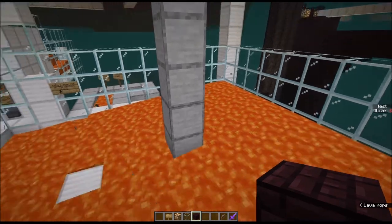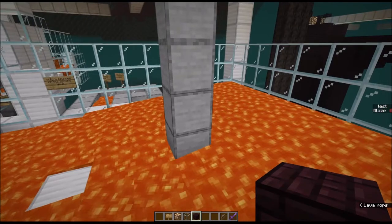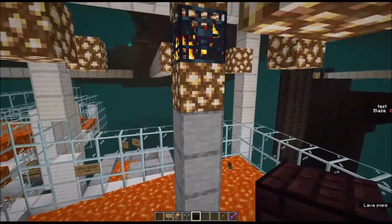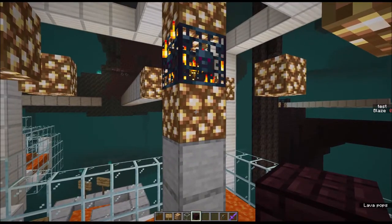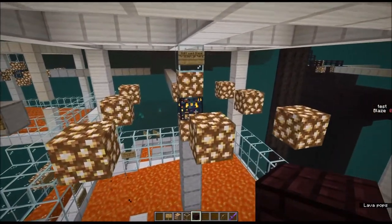Looking at the light level: if the lava is 15, that will put the block above at 14, then 13, then 12, then 11. So if the bottom block is 11, that means the block up near the spawner will be 10. So we should be safe as far as lighting goes, and that should keep our spawn rates as high as possible.